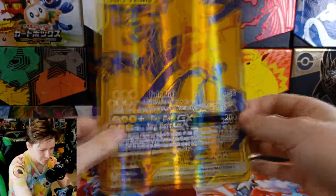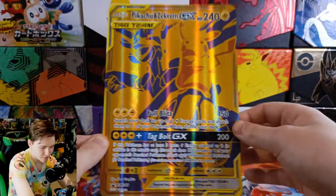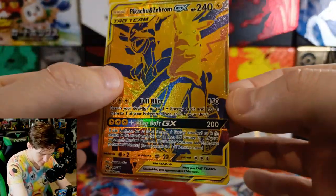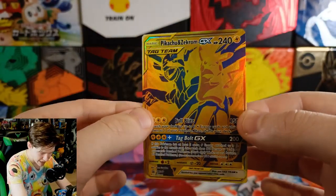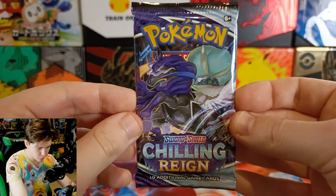We got a Pikachu Zekrom GX! This card was mega playable when it came out. I do believe these golden style versions came out when these cards had already rotated out, so you couldn't even use the golden ones — but it's pretty nonetheless. Wow, it's so pretty. It is a little top heavy, but either way I'm happy to have it. As soon as I saw this go on sale I was like, yep, I'm gonna have it. Pikachu — the number one rule with Pokemon: if it's got a Pikachu or a Charizard on it, it'll probably retain value if not increase.